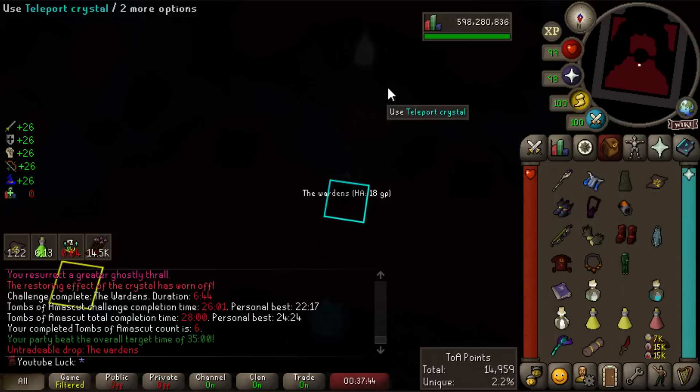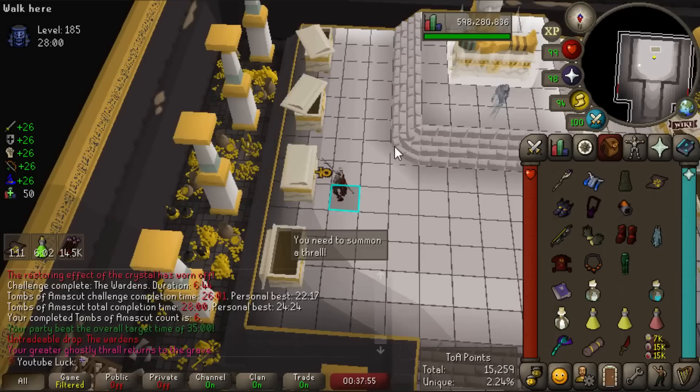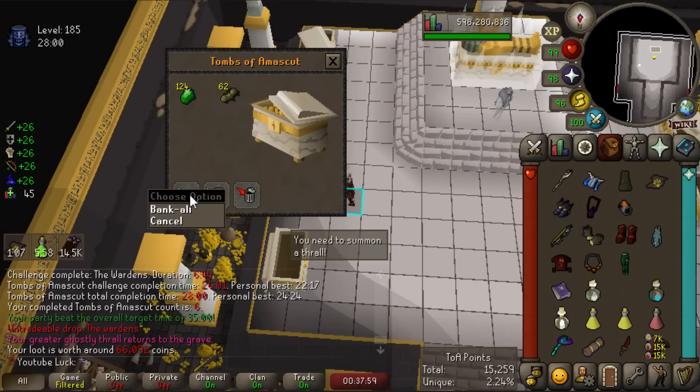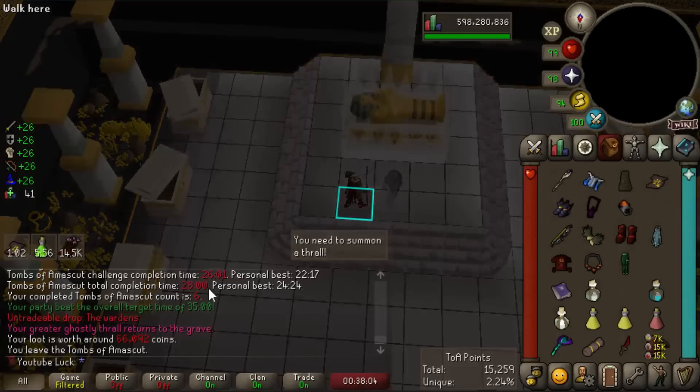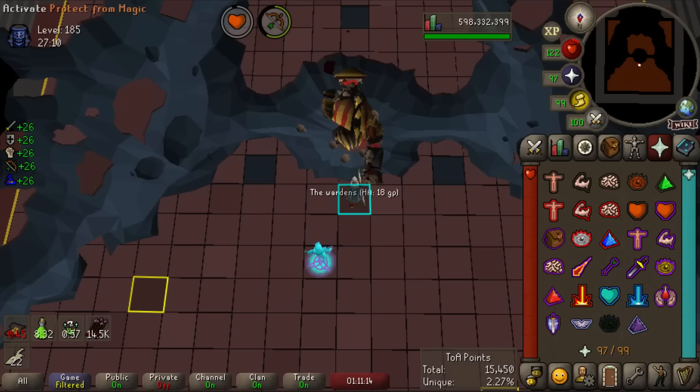Back at TOA at six kill count. Hopefully we can get the Thread of Elidinis — that's what I want most — or the Breach of the Scarab. We only have about a 1 in 43 chance of a purple at this invocation level. Come on, Thread of Elidinis — potato cactus is good, but double emeralds is absolutely horrible. I think I'm going to go cry. 28 minutes for a run at raid level 185, which is pathetic — my gear is miserable and I don't have a dex scroll.